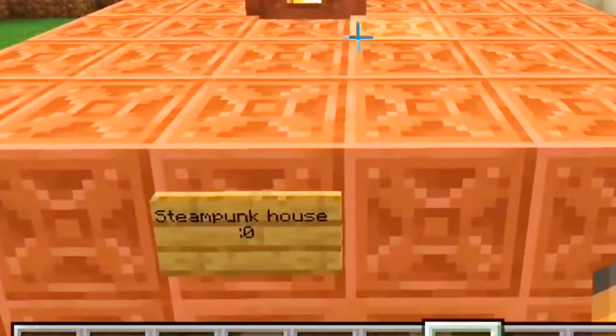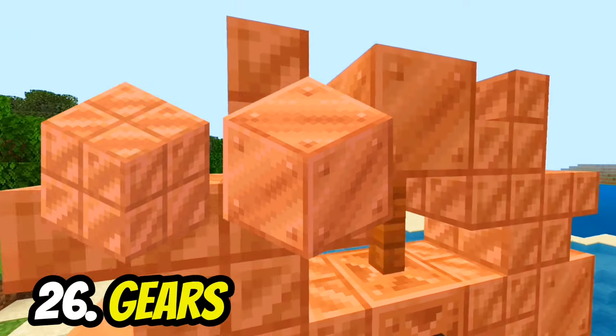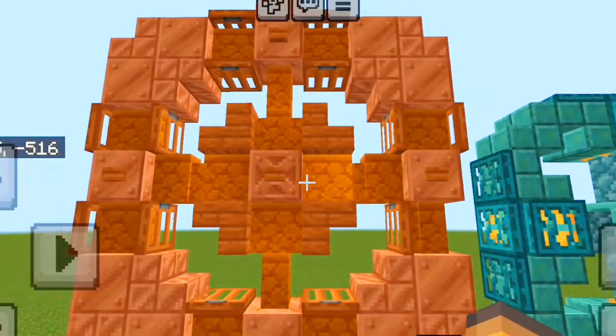If you're going to make a steampunk style build, you can make steampunk gears using different copper and acacia blocks. There are a lot of variations you can also make.